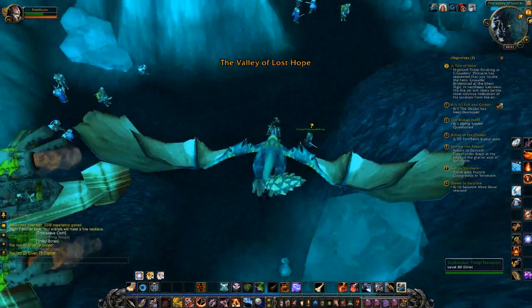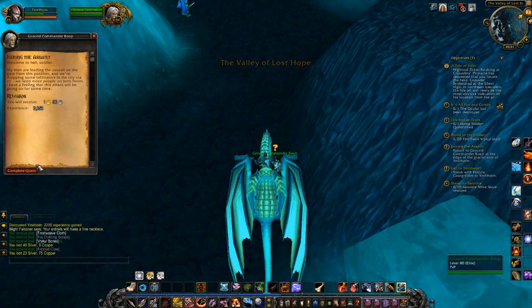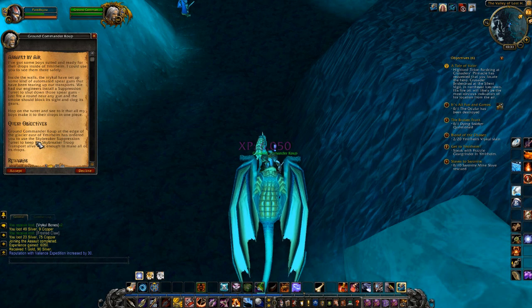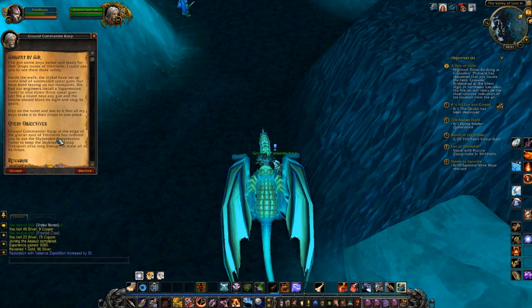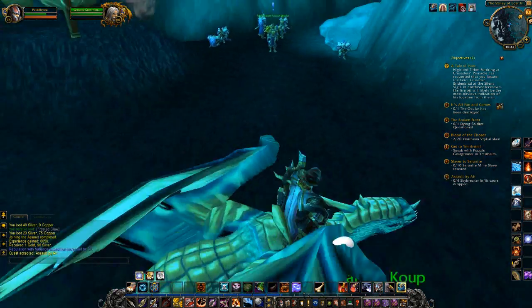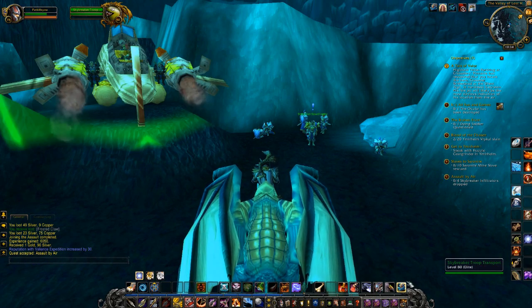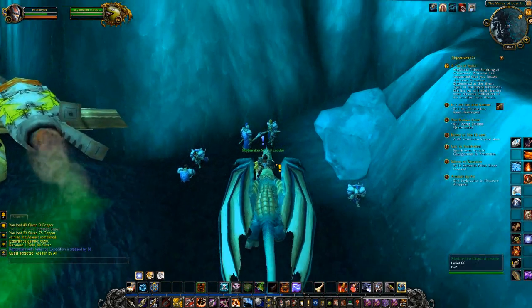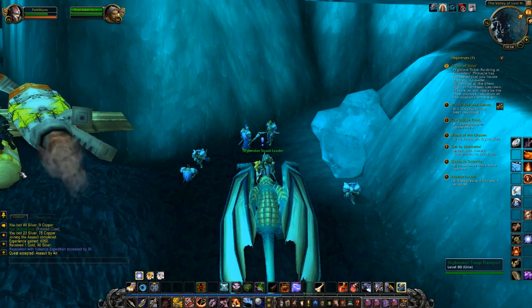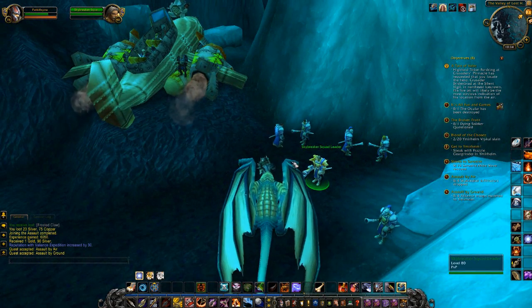So the airship over here — an airship, a plane, a crash or something. I'm here to protect you. Ground Commander — at the edge of the glacier east of your position — you're ordered to use the Skybreaker suppression turret to keep the Skybreaker troop transport alive long enough to make all of its drops. Interesting. Escorts the troops to the gates — okay, I'll do that. How hard could that be, right?